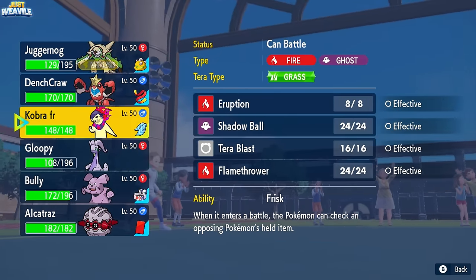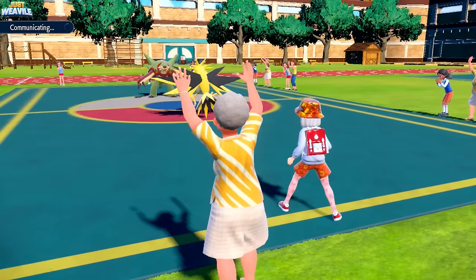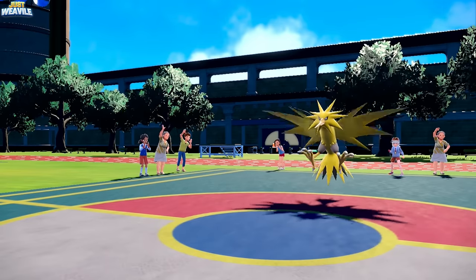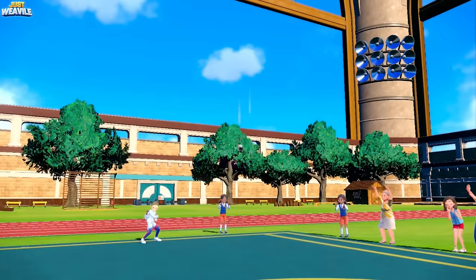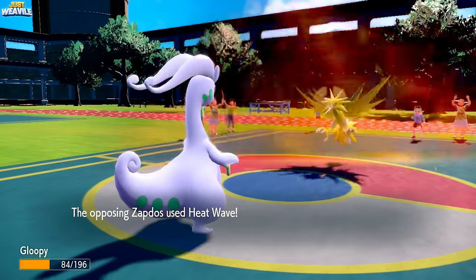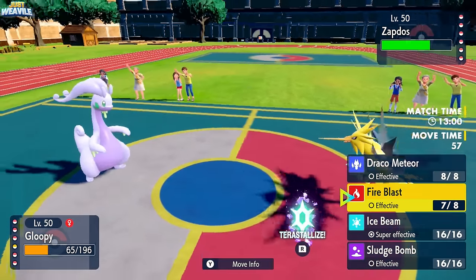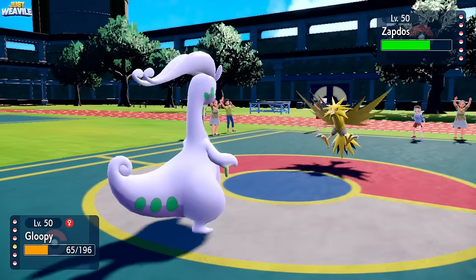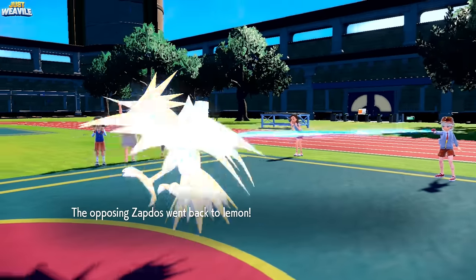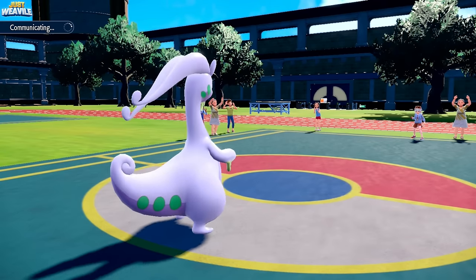I switch to Goudra, leaning towards getting a good matchup. They go for a U-turn switch but I'm hoping for a Hurricane or Heat Wave. They go into Tinkaton, and Goudra gets a Fire Blast off — nearly takes Tinkaton out. I consider letting Goudra go down since Tinkaton can't use Gigaton Hammer again next turn, giving us a free switch-in.